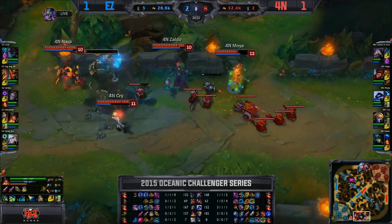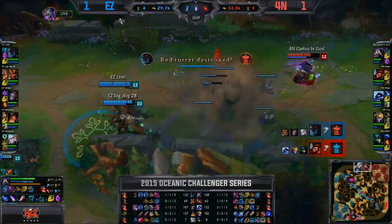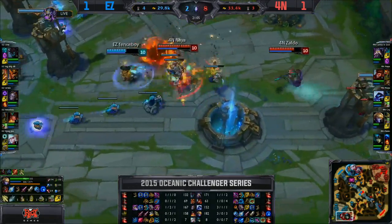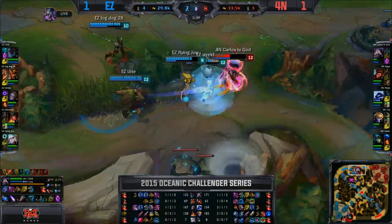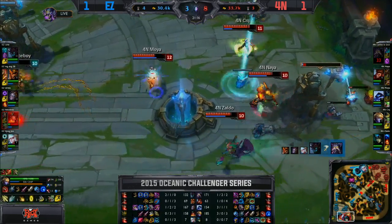Ezreal pretty good at pushing empty turrets — Essence Flux helping out a ton in that situation. Top tower will go down there. But Carlos has got — he might not be able to kill anyone but he can make it annoying. Fenceboy gets ulted up, Xerath force comes through, Shivers forced to flash, pops the ult to keep everyone okay. But Fauna are going to get the better end of this deal — Carlos is probably going to go down as four members descend upon him. Base race, ladies and gentlemen.